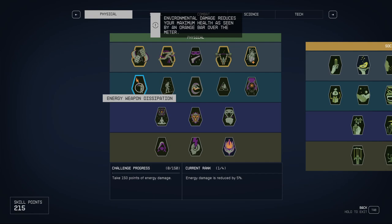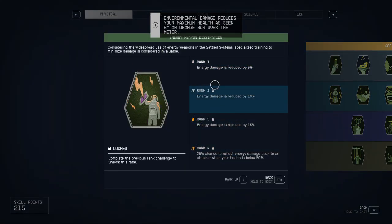For energy weapon dissipation, you'll level it up when you're fighting enemies that are using energy weapons. Nothing special there.